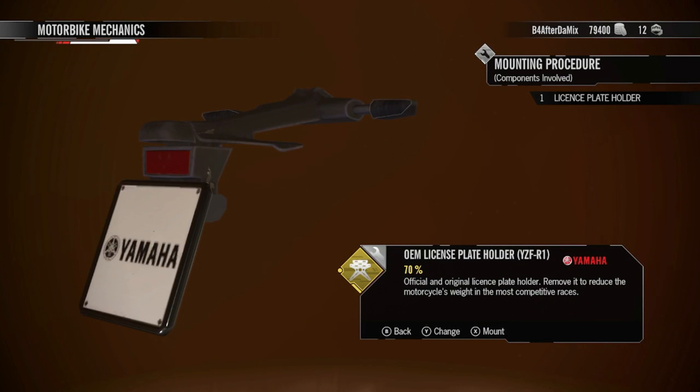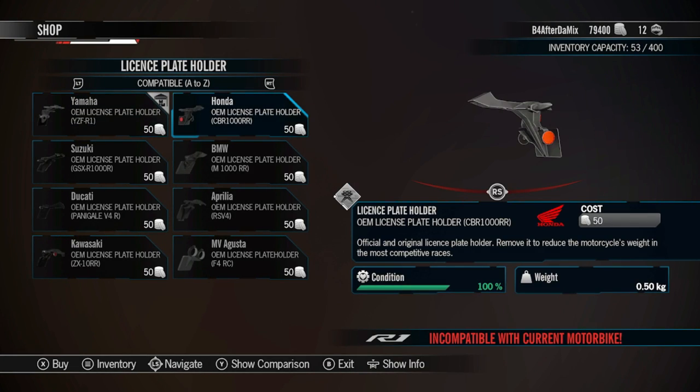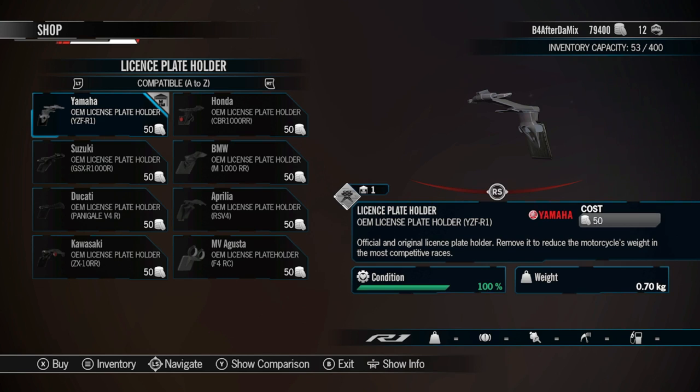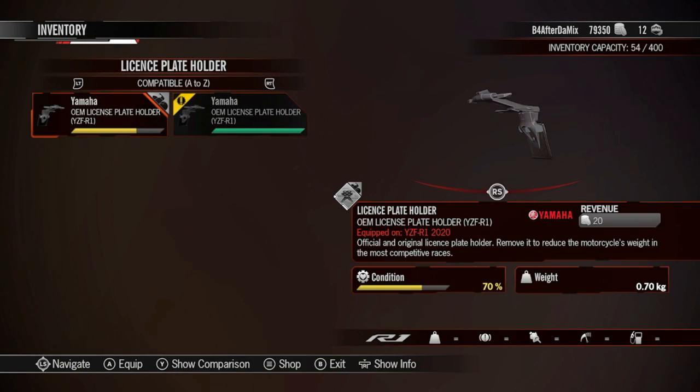I'll show you guys exactly what I'm talking about when it comes to expensive parts. Go to the shop — I like that. This license plate is not compatible with my bike; you can see it at the bottom: 'incompatible with current motorbike.' Good stuff to pay attention to. This one only costs 50 coins. I'm gonna go ahead and buy it — hold X to buy — and go to Y to change.